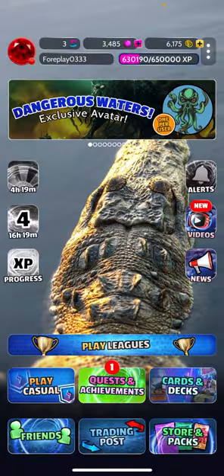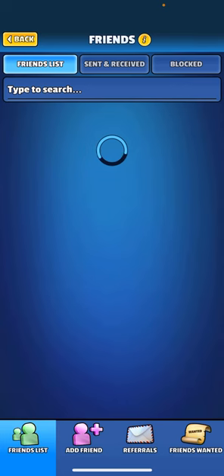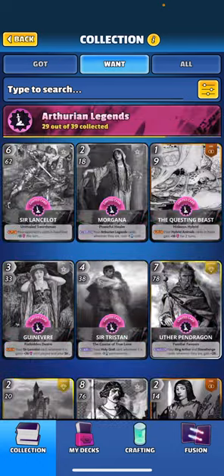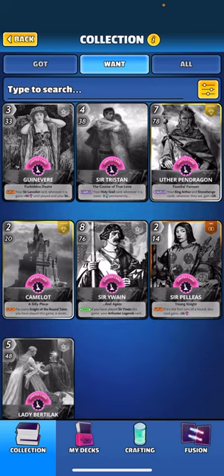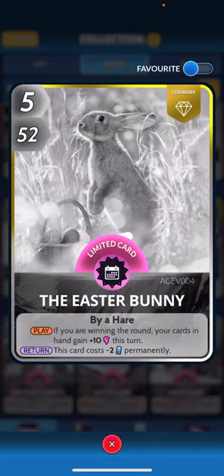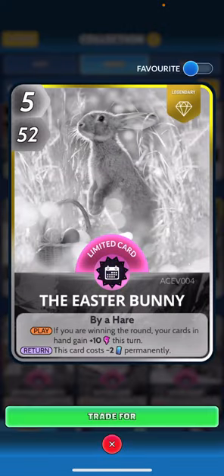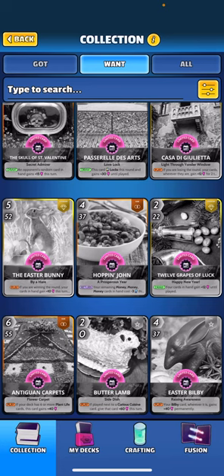There is a way to go to your friends list, but first let's target a card I need. You might notice a glitch in the game where there's nothing under there that you can click to trade for. If you click the red X and back out, then click it again, it pops up. You need that 'trade for' button to be able to backdoor somebody's locked card.